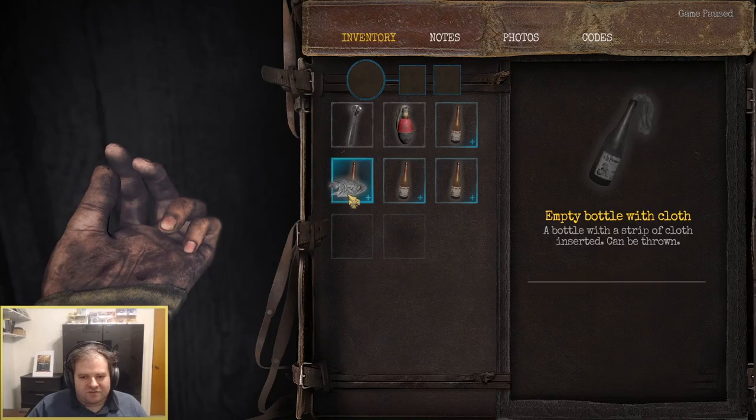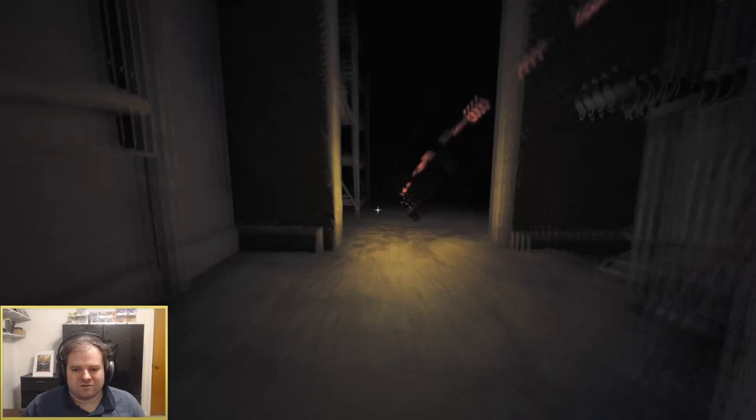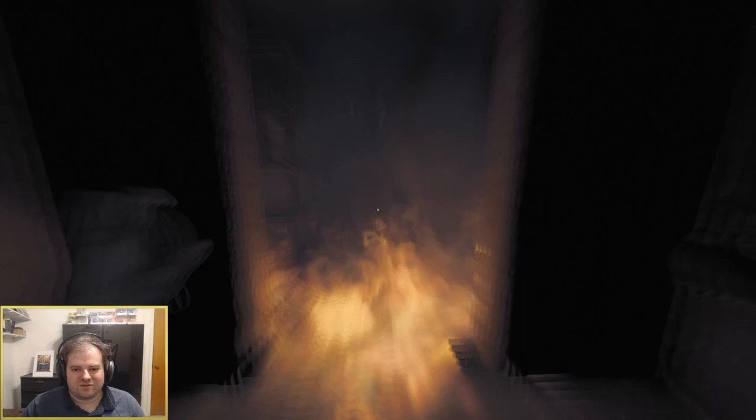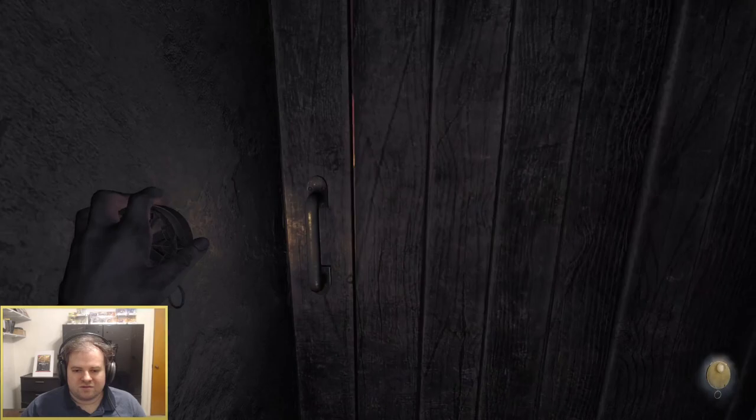Unlike some other games that follow this motif, the enemy can be engaged with in different ways. You can use traps throughout the bunker to slow down or stun them. You can craft weapons and, as mentioned, actually use a gun in an Amnesia game to fight. Bullets are probably the rarest currency in this world and you're going to have to be very careful about how you use them.